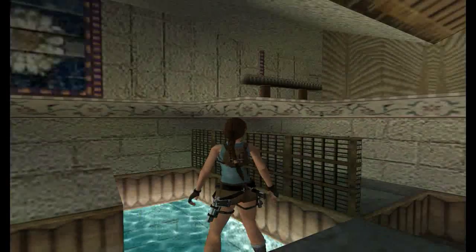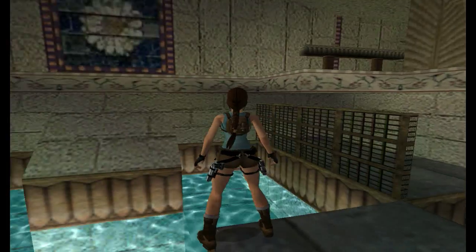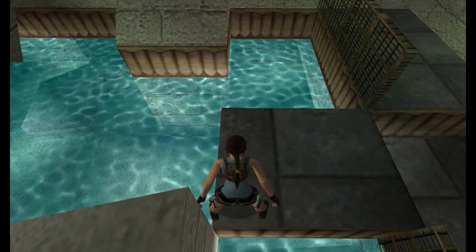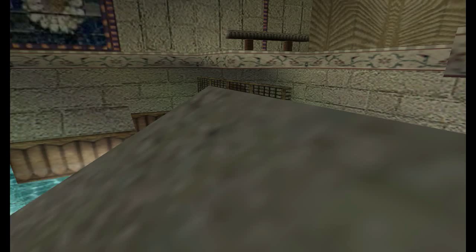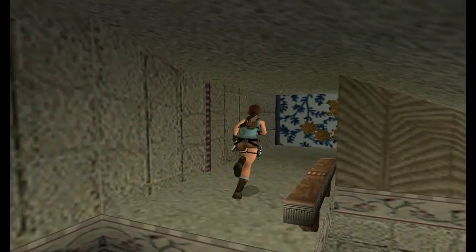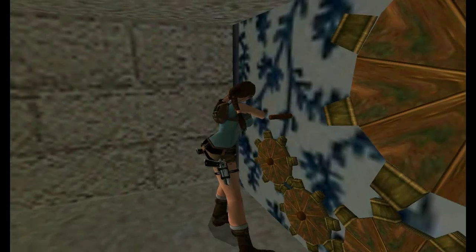Just here there are some shotgun shells, so don't forget those. For some reason you have to crawl into the gap but she can stand up once she's picked them up. So now we can place this very first cogwheel we've picked up, because all the places to put them are scattered - they're not just in one location. Go to the corner, hop back and angle yourself for that ledge, run and jump. And here is the first area to place the cogwheel.